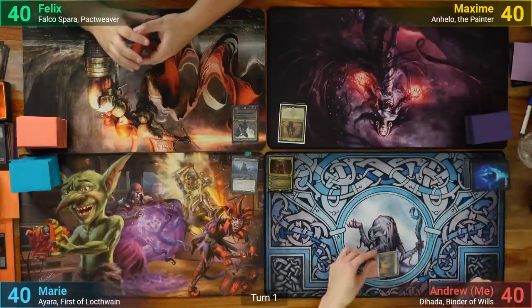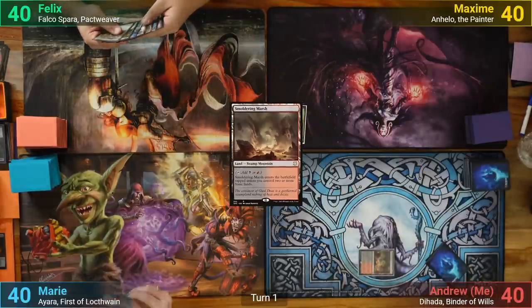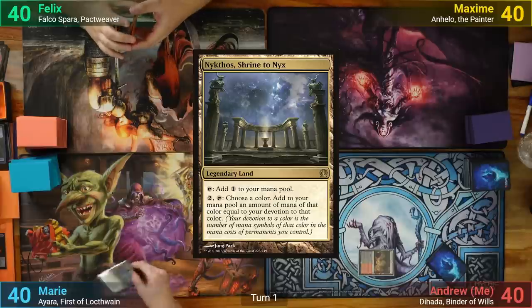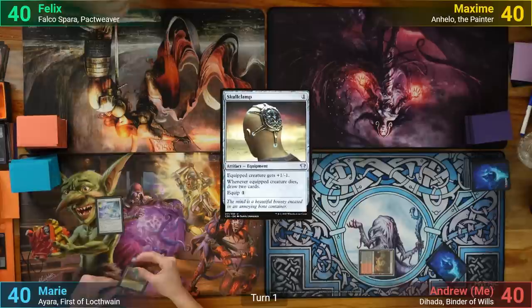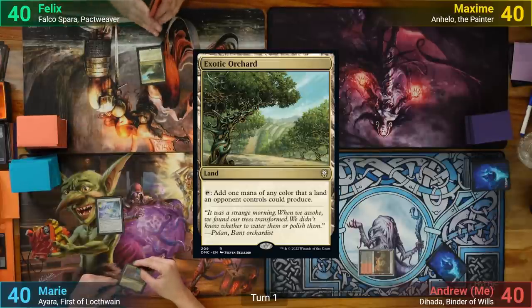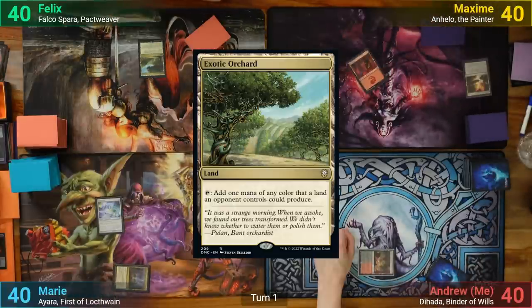I win the die roll and start us off. I draw and play a tapped Smoldering Marsh. Marie plays a Nykthos for turn and casts Skullclamp. Fidlix draws and plays an Exotic Orchard. Maxim plays a Terramorphic Expanse, sacrificing it for a Mountain before passing.